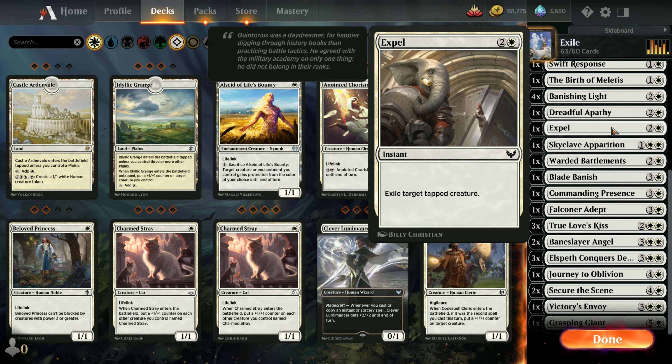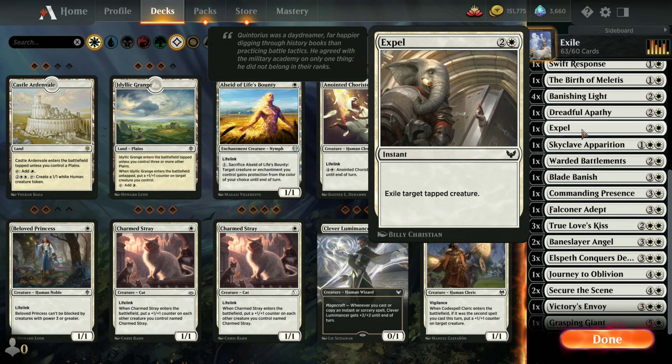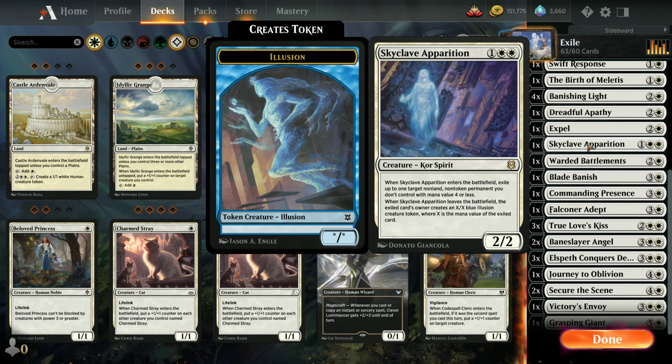One copy of Expel — I might bump this up. Just one copy right now: Exile target tapped creature. One Skyclave Apporation — when it enters the battlefield, you can exile a target non-land, non-token permanent if it's mana value 4 or less. When Skyclave leaves, which it usually does, the owner still gets an X/X blue Illusion creature token equal to the mana value of the exiled card. So they can end up with a 3/3 or 4/4 eventually, but that's better than, say, an enchantment that was going to ruin your whole game — now it's just a 4/4 creature you might be able to control.